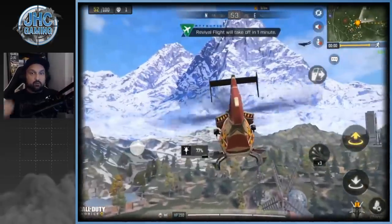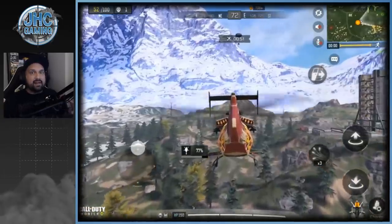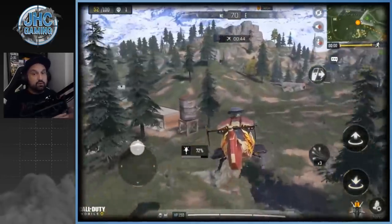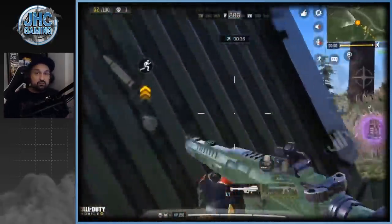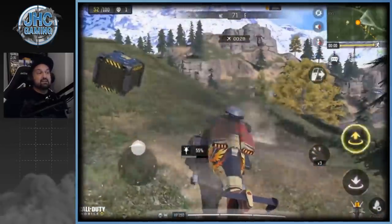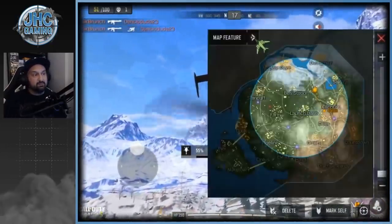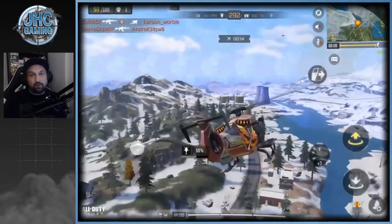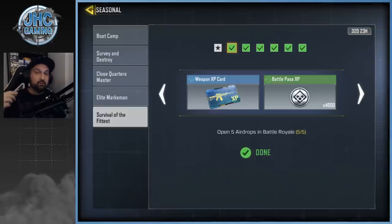While flying your chopper, watch the airplane and you'll see the airdrop falling from the sky, giving you an edge to be the first one there. If you're too fast, you have to wait a few seconds before you can open it. You might need two games for all five — if there's a lot of competition you may not get all five in one game. No stress, one or two games is probably all it takes.